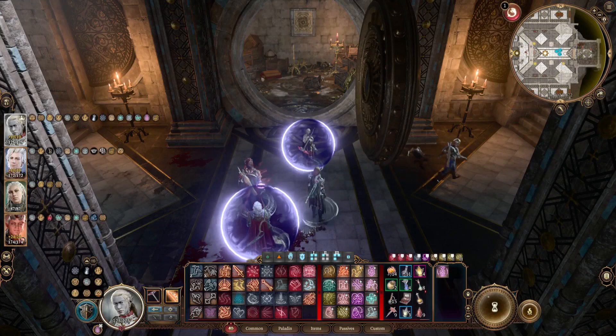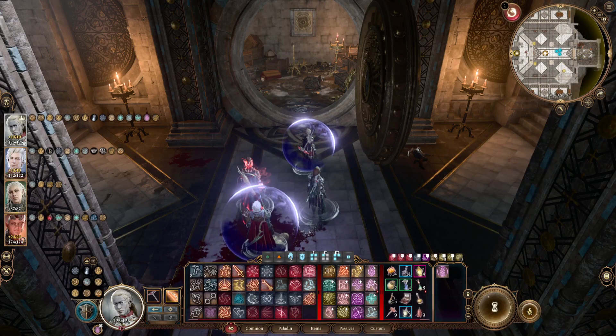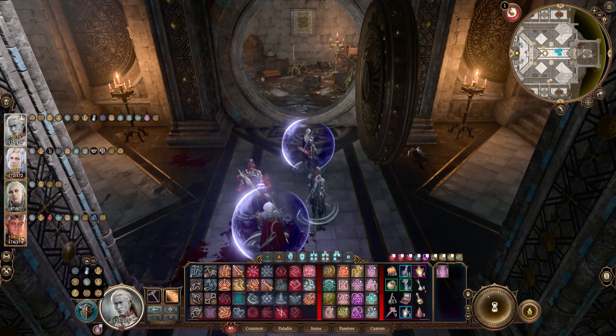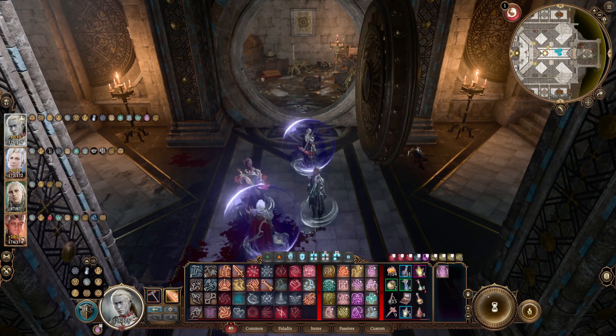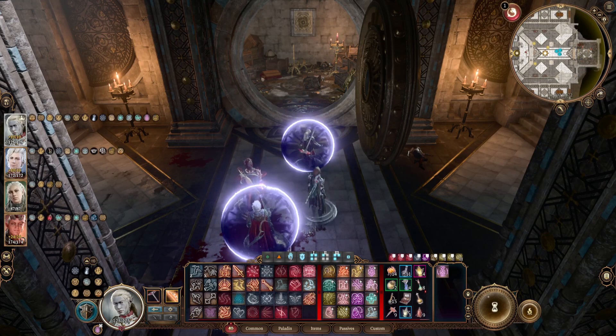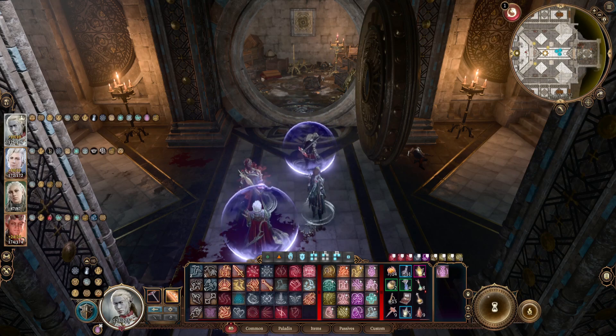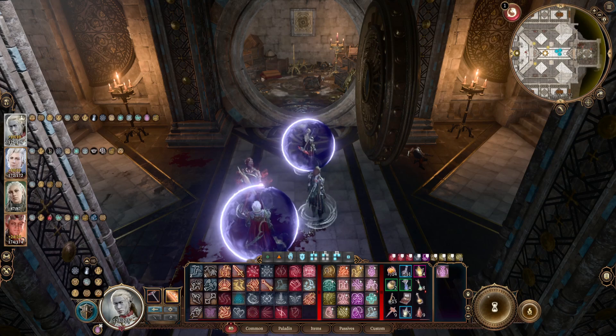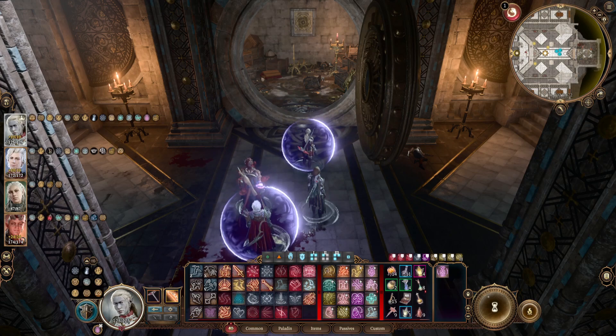Hey folks, welcome back to Baldur's Gate 3. Last time we made our way to the Counting House, where we discovered Minsk is under the influence of Orin, who is masquerading herself as Jahira, and that seems to be why he's operating in the way he is as the Stone Lord. We need to find him and correct his misunderstanding.